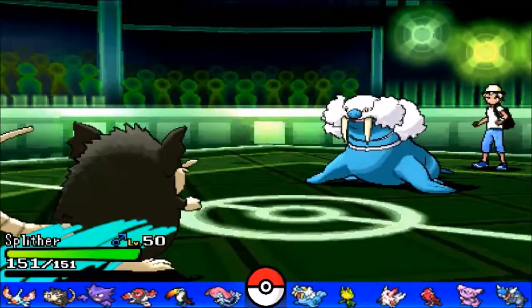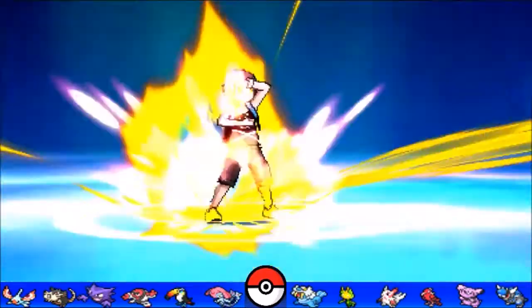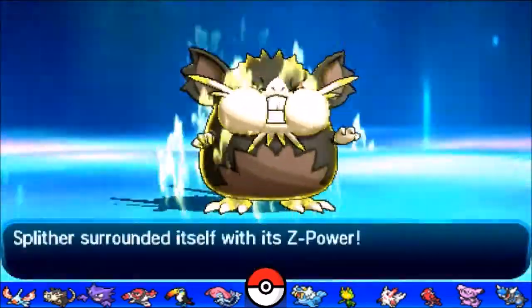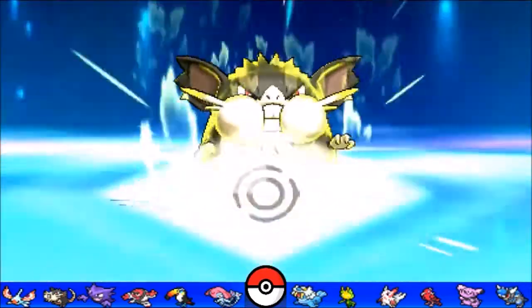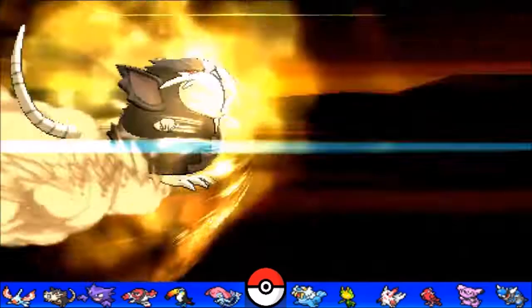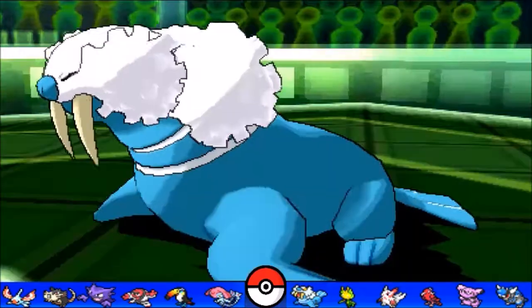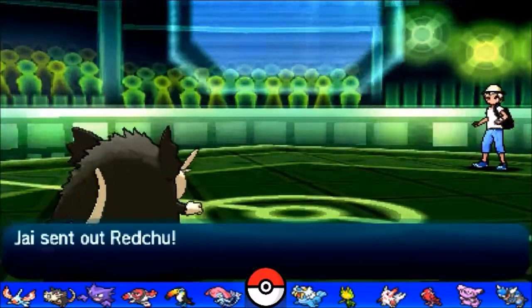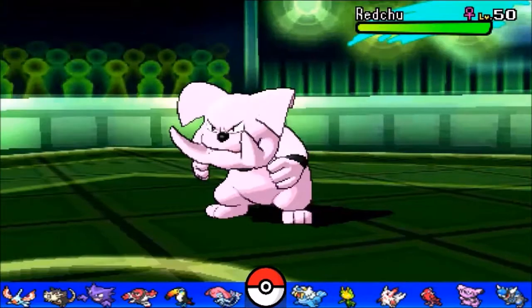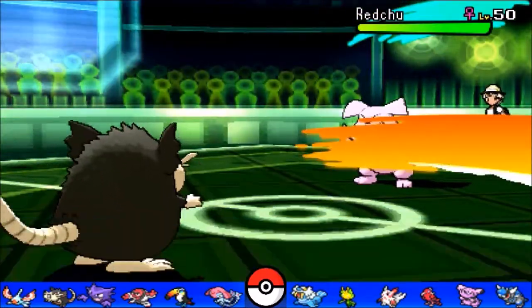I'm going to switch to my Raticate and send it in for a blitz, because his team is lacking a ghost type — which means I can use my Z-move directly to break whatever comes in. Luckily he stays in, so that's a dead Walrein. There's no way anything on his team takes that — even Granbull is likely OHKOed due to the Hustle boost.